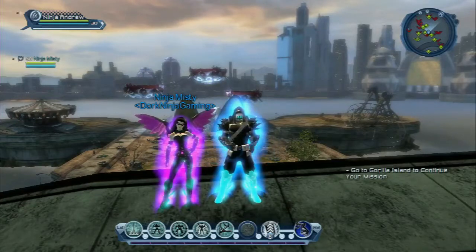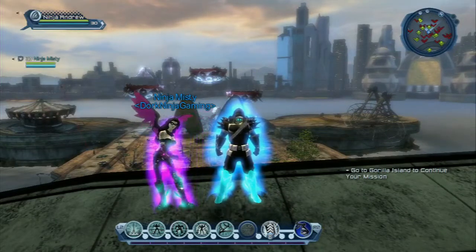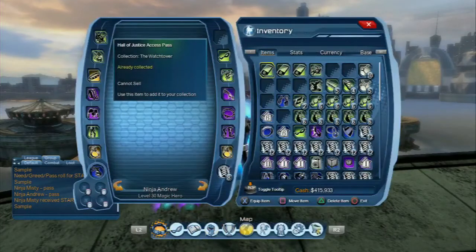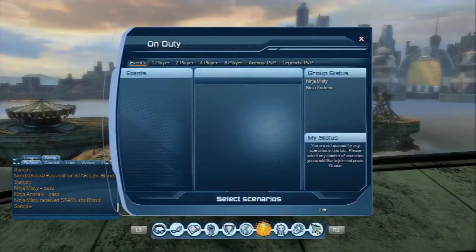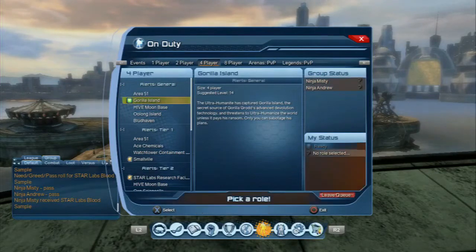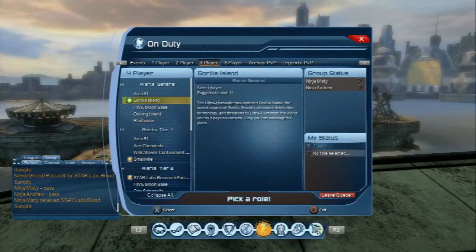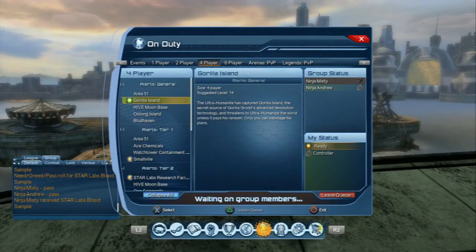We are going to be doing Guerilla Island today. I'm going to go into my On Duty tab here in my Start menu and tab over to Support Player's Alert. It's a low level, so we're just going to hit that real quick and queue up for it. If this takes more than a second, we'll edit out the wait. We'll join you back in a second when we get in.